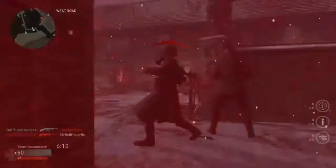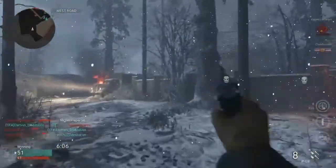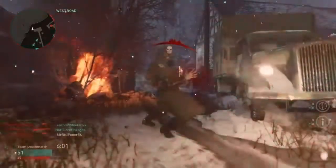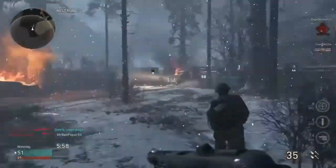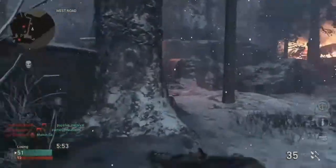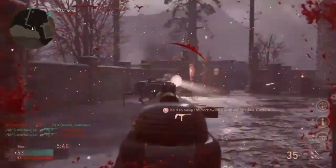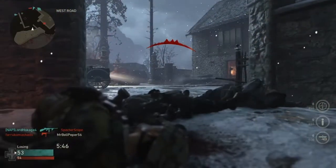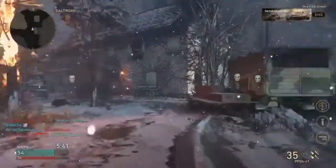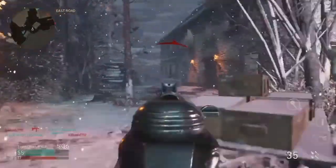So here we are, playing on the prologue Zombies map, which is Grostenhaus — I'm not sure how you say it, I'm not German. The PPSH is one of the best weapons in the entire game, but maybe not now. The snow on this map might look cool, but I legitimately can't see anyone.